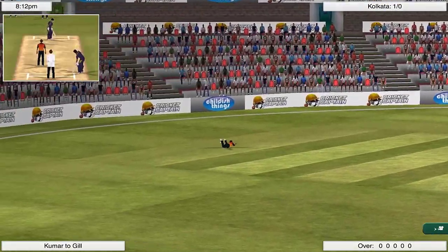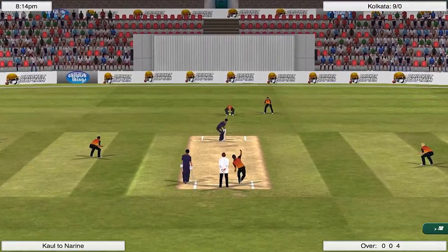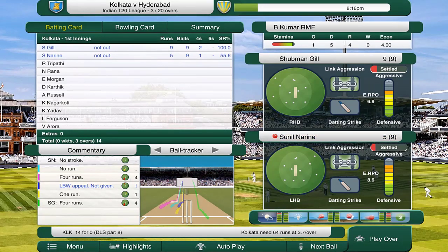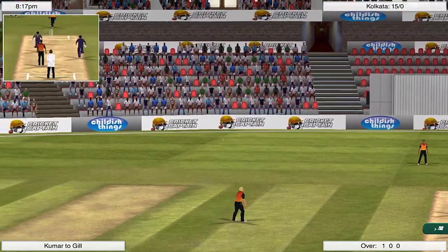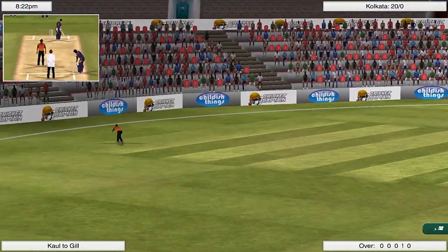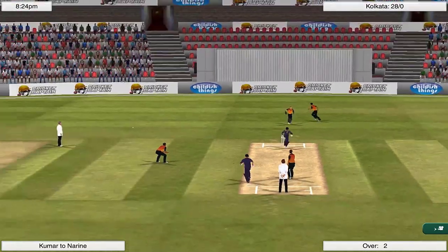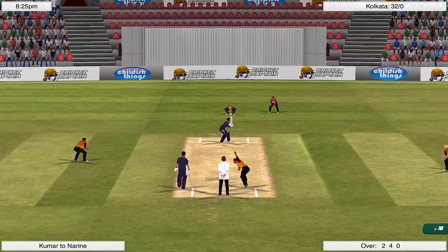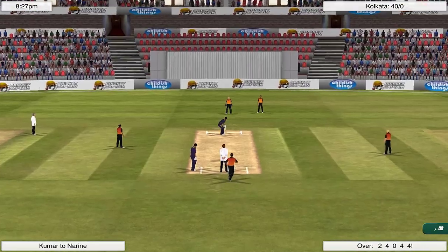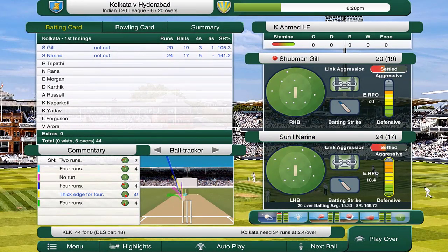Chasing 78, we're going at an estimated run rate of about seven per over. Gil hits a four off the back foot straight away. Narine opens up top to pinch hit. Gil hits another four down the ground. Narine whips it away for four, pulls it again for four more, edges it but it goes for four more — this is ridiculous. Fielding restrictions have ended but so is the game essentially. Gil cuts for another majestic boundary. 50 without loss — oh my lord, this is just a thrashing. 19 to win.